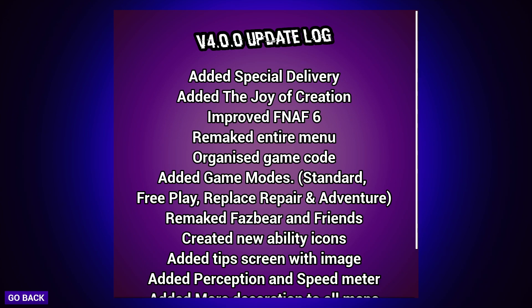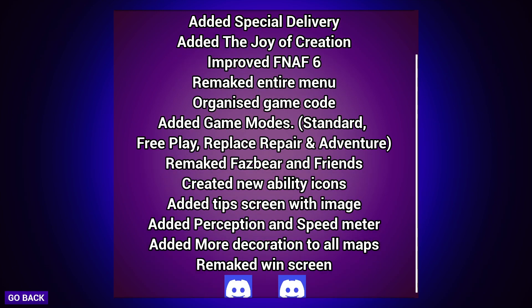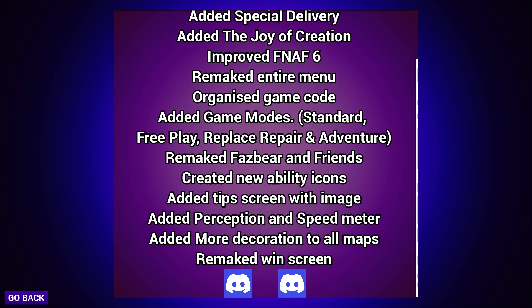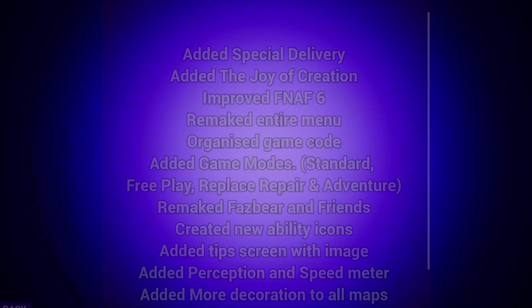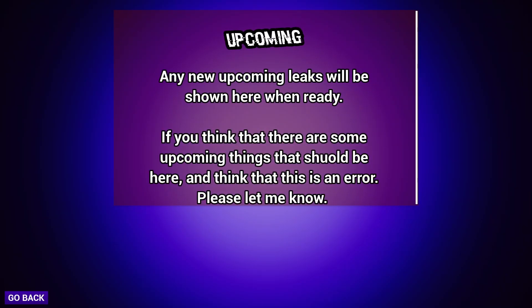Added game modes: Standard, Free Play, Replace, Repair, and Adventure — what the heck? Remade Fazbear and Friends, created new ability icons, added tip screens with image, added perception and speed meter, added more decoration to all maps, and remade the windscreen. That's quite a bit. The upcoming section says any upcoming leaks will be shown here when ready — but if the developer is posting it, that's not a leak.